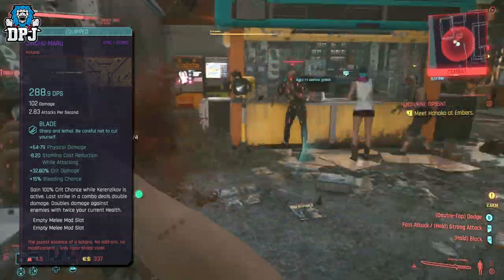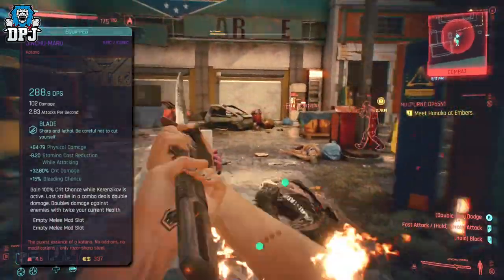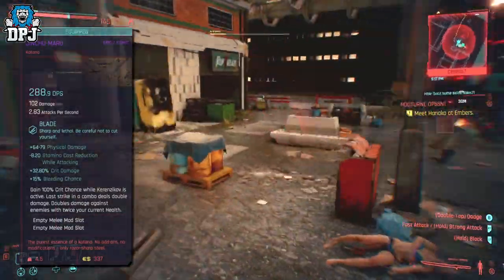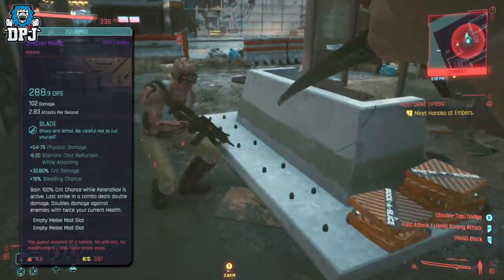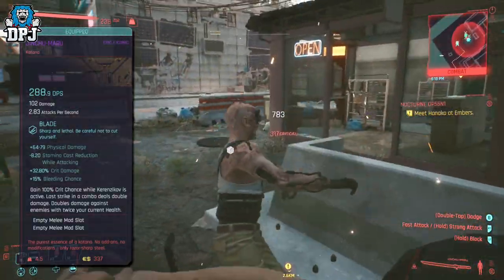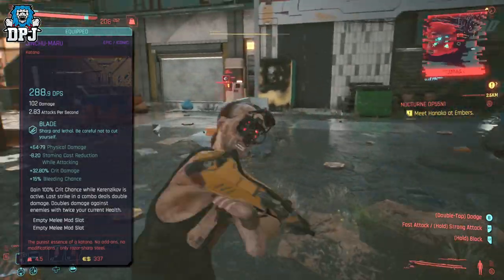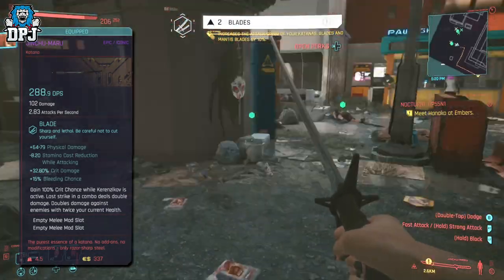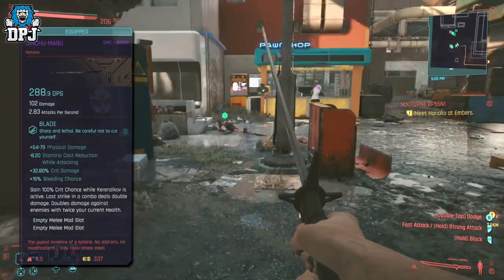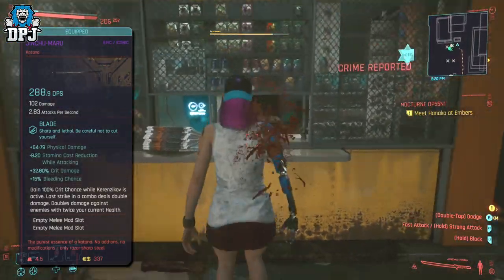It's very quick for a melee weapon, which is great. It has a plus 63-77 physical damage, minus 8.20 stamina cost while attacking which is amazing, a plus 32.8 crit damage bonus, and a plus 15% bleeding chance. This sword also gains 100% crit chance while Kerenzikov is active. The last strike in a combo deals double damage, and double damage against enemies with twice your current health. So it's quite the sword, it really is.